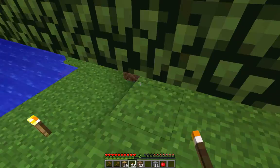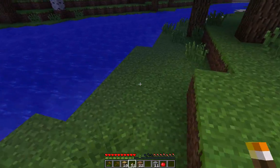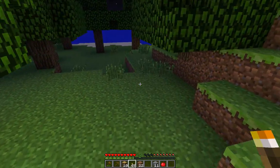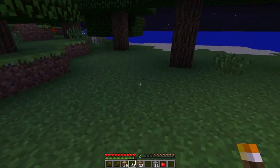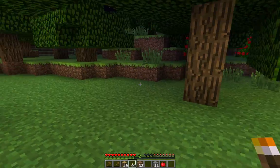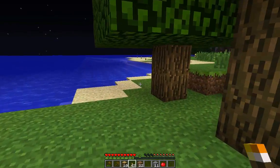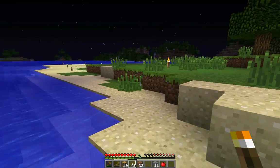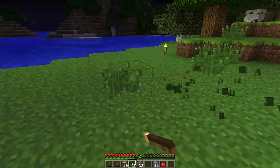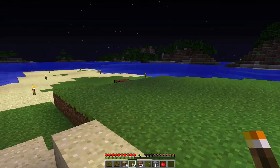I don't want any monsters to spawn — there's a creeper already over there and I'm totally defenseless, I don't even have a weapon, just a wooden axe. Half of the island is well lit up. Not going to venture onto the other half just yet. We're going to have to think about food and a bed — all that kind of typical Minecraft stuff.